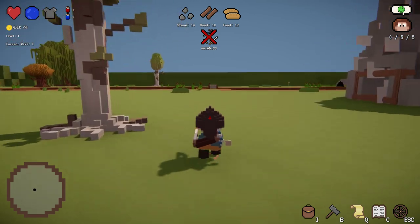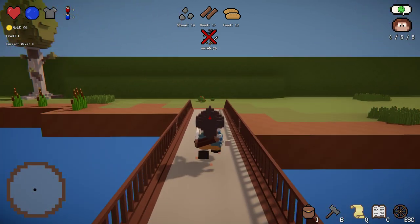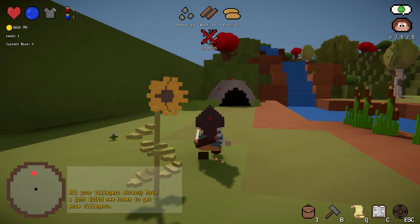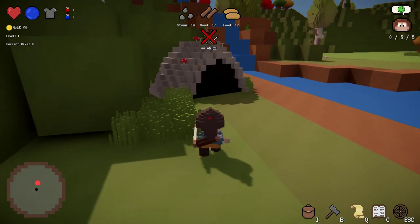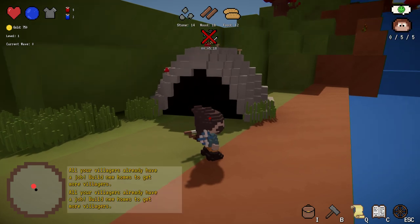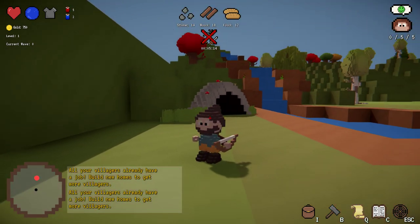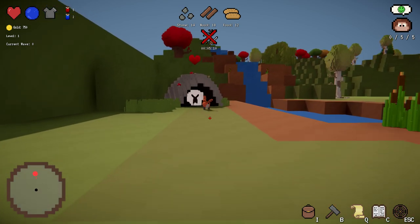While these guys are busy, let's go and visit the spawners. You can create your own maps, so that is one that will be in the game right from the start, but if you want you can get your own. This is the small spawner - if you attack it, enemies will come out of it.